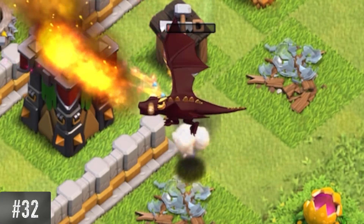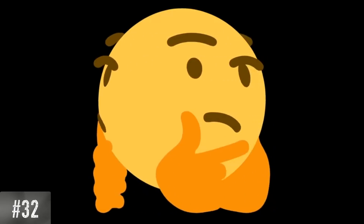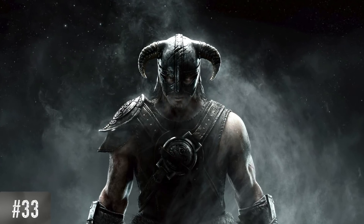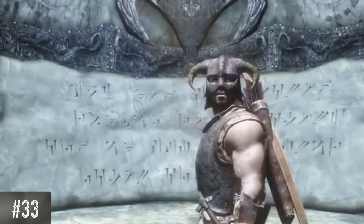The dragon drops a skeleton in human shape when it dies — even though it's not a... okay, never mind. I don't understand what's going on in this game. The level 6 barbarian's helmet greatly resembles the iron helmet from The Elder Scrolls V: Skyrim. It is also the one worn by the Last Dragonborn in Skyrim's trailer.